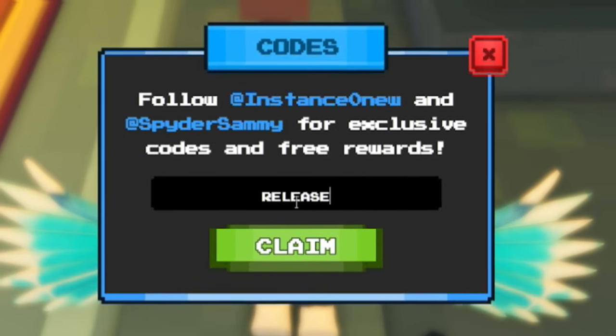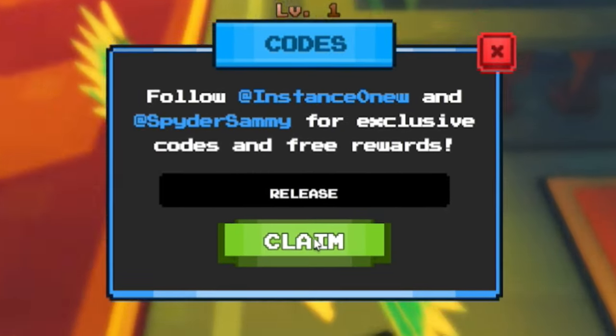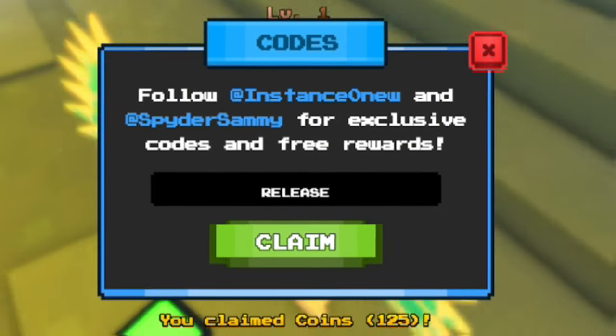Next up, you've got code RELEASE — R-E-L-E-A-S-E. Redeem RELEASE and this will give you some XP and some coins, which is really nice.